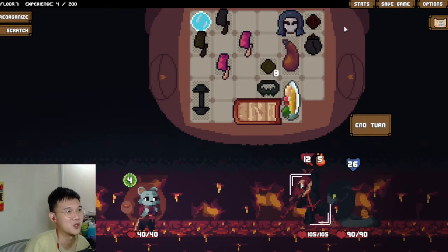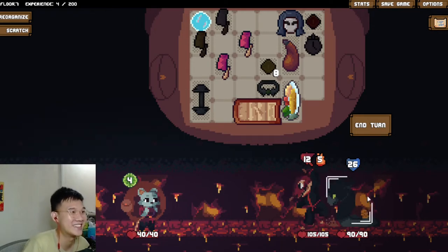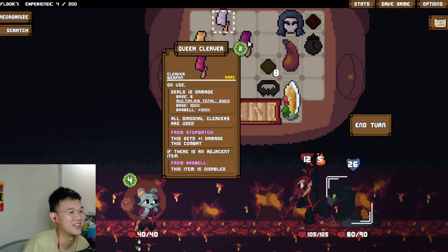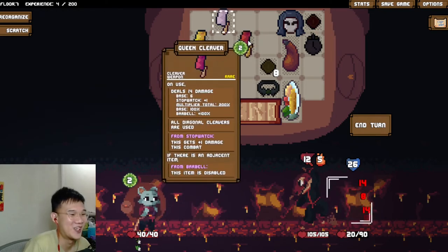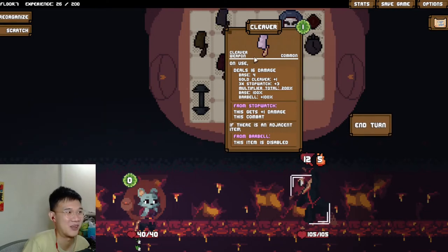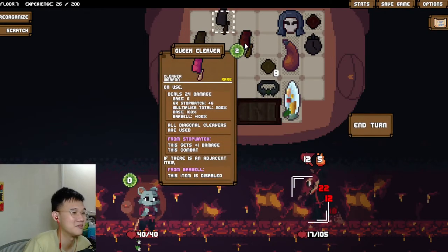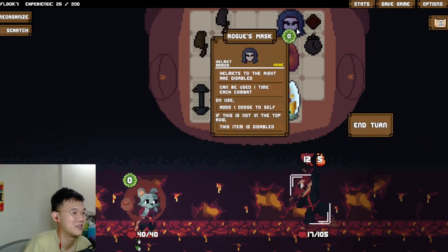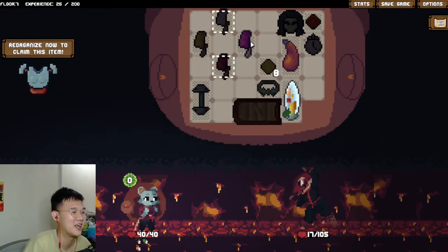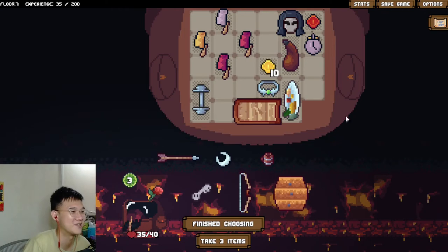Later when we level up, we'll just open up one more spot so we can place our Crimson Energy. Sometimes I just forget about these things. I pressed the wrong cleaver - it's fine, it's only one energy. We can't use Queen Cleaver here, so I'll just use this one. We kill him. I probably should have just dodged instead. I kind of wasted one of my food items there, but it's fine.